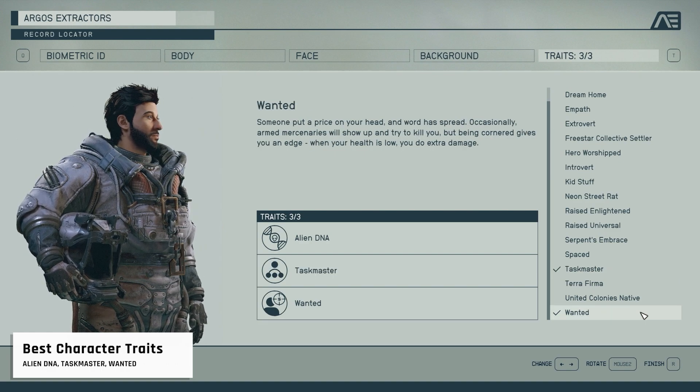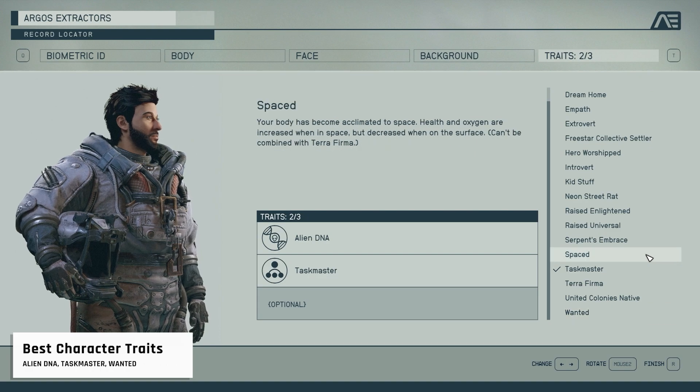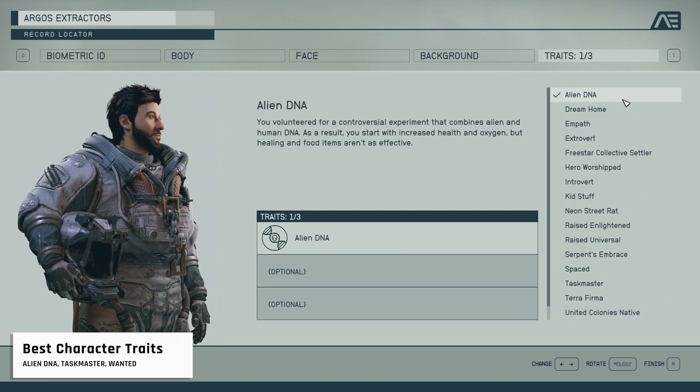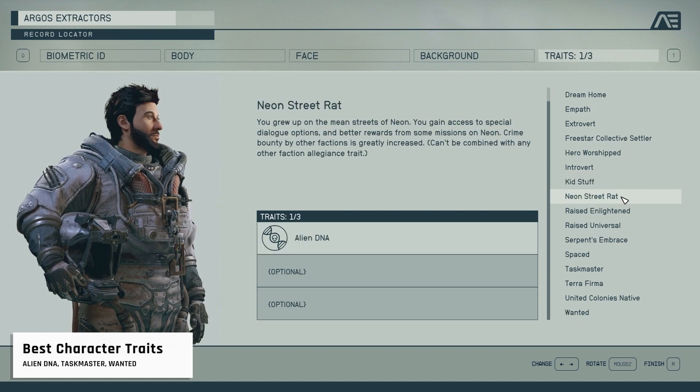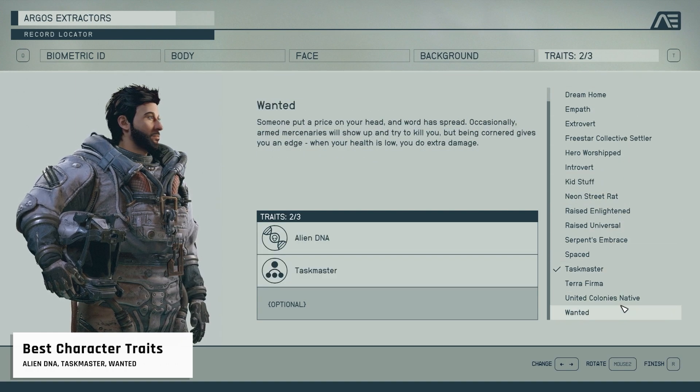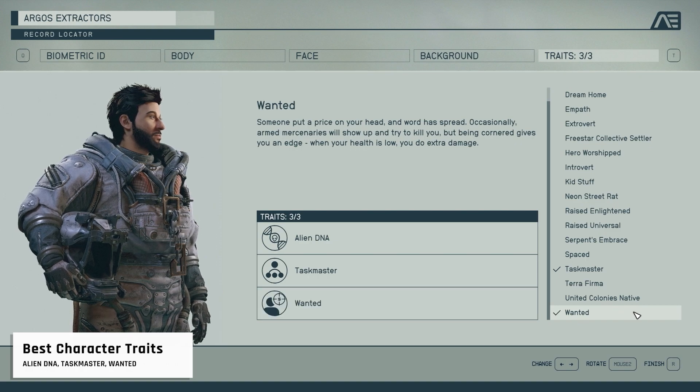Like Taskmaster, which can massively help you in space fights. Secondly, try Alien DNA for overall improvements — it does come with some trade-offs but you can remove those at a doctor's office later. And finally, the Wanted trait, which will spawn some bounty hunters from time to time — in other words, free loot for your character.